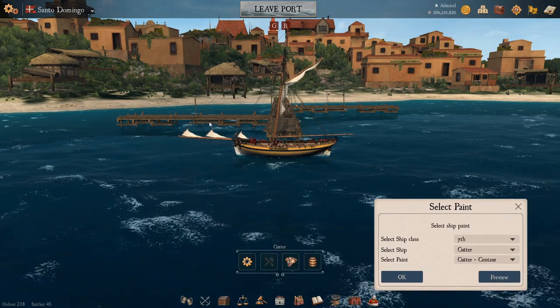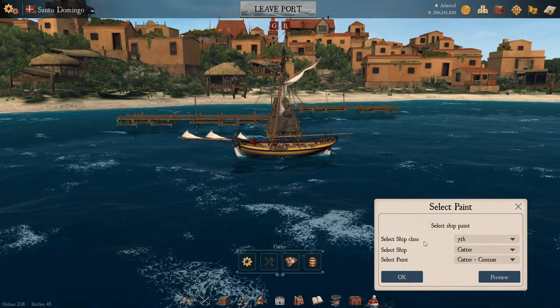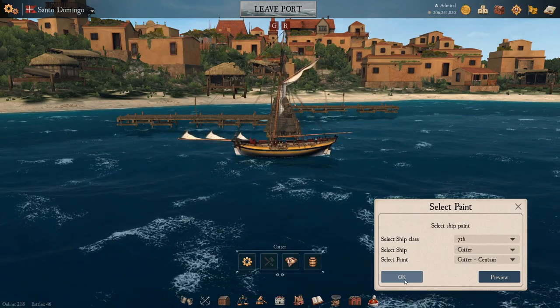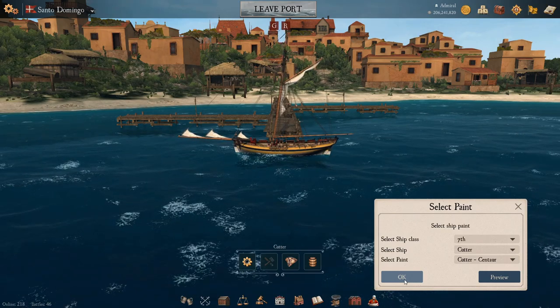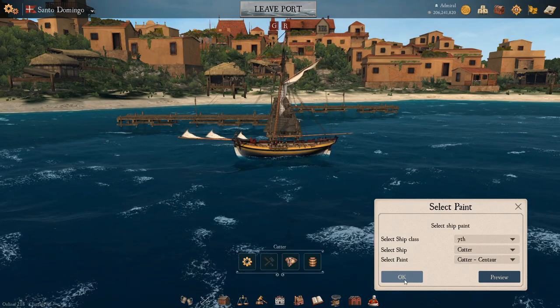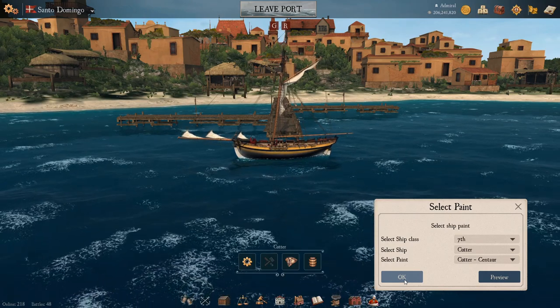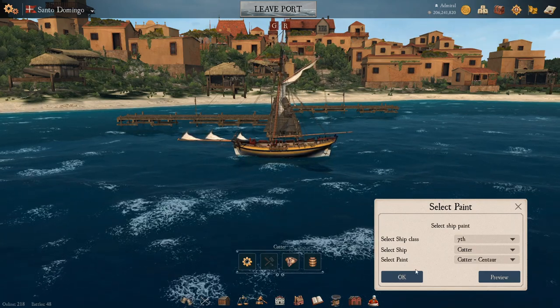As you open the window, it does not automatically change the paint. One thing to note when using the Naval Action Painter is that with any paint selected, as soon as you press OK it will redeem that paint for that ship, and you can only redeem a paint every 24 hours — one ship per 24 hours. Don't click OK unless you know that's the paint you want.